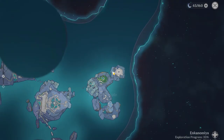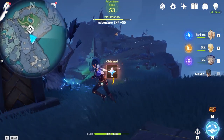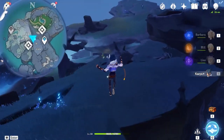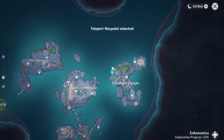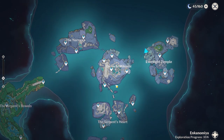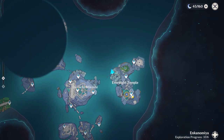Here we can teleport and save a little bit of time. That's so far all the teleportation waypoints other than the three hidden ones. Now let's get back onto the quest. Here you will see this quest. Choose the closest one and do it one by one.